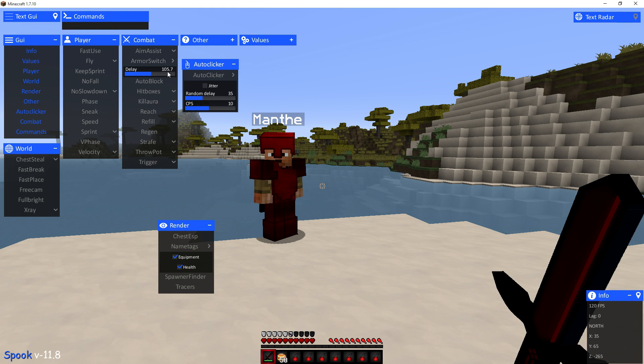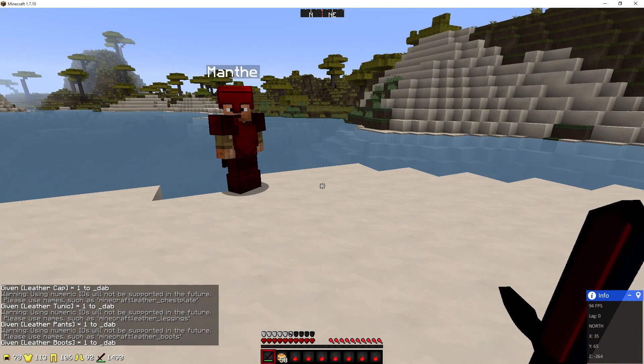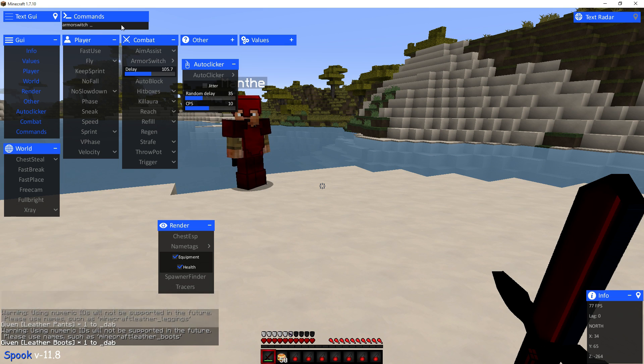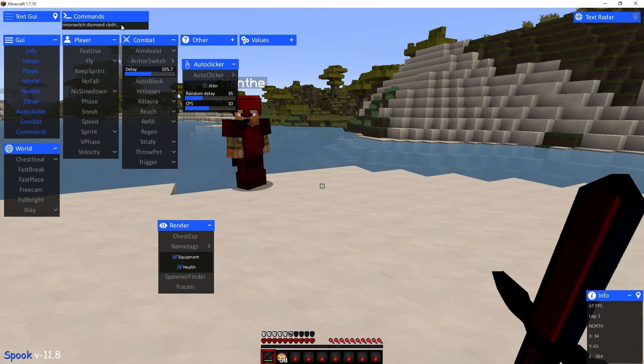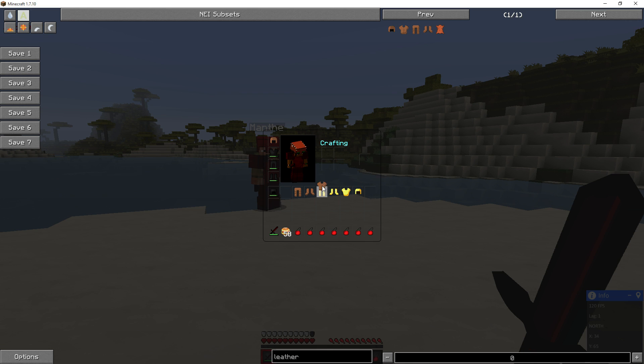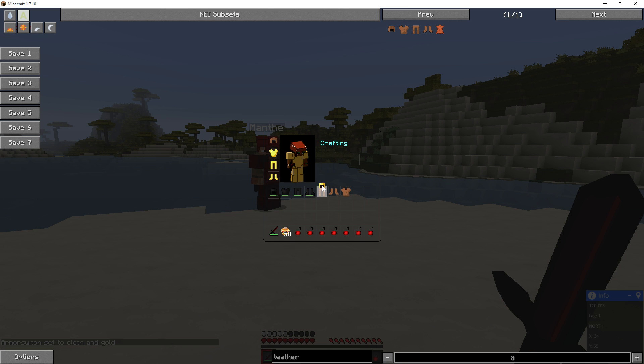Also, if you want to use leather, they have a switch where you can change it. Default is gold to diamond and vice versa, but if you want to use leather you can give yourself some leather. We'll do armor switch — since we have diamond on now, we'll go diamond to cloth. Cloth is considered leather; it's just how Minecraft says it. We'll put the diamond on and then use H to switch into the leather. Now we're on cloth/leather, we do armor switch — that'll switch it back and forth between the gold and the leather. Pretty cool.